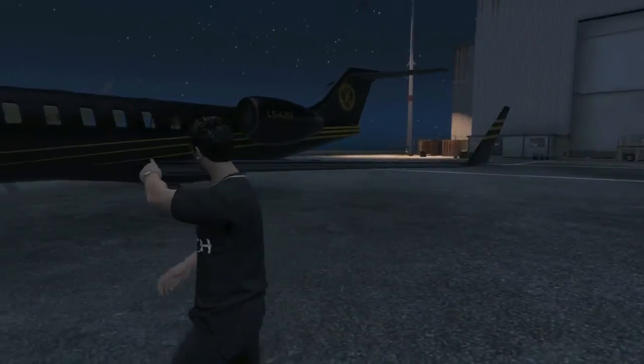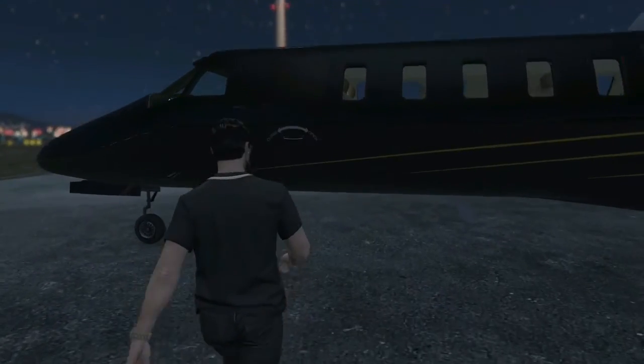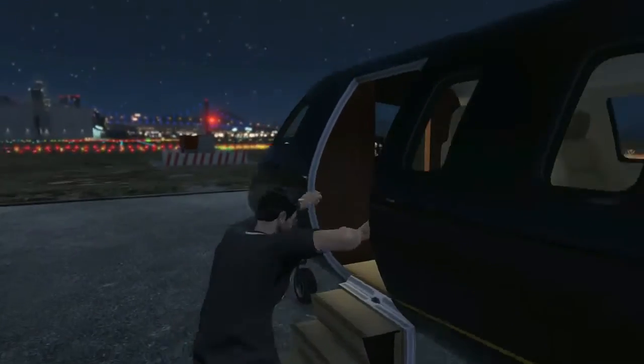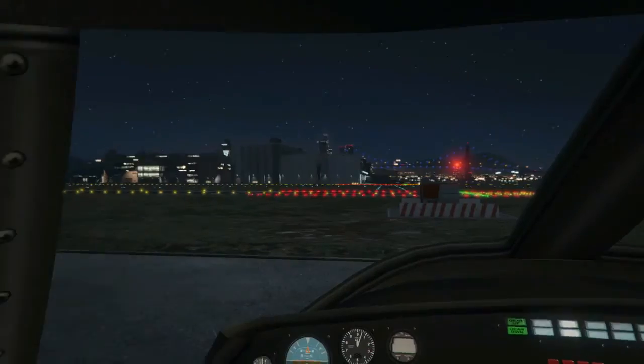So in order to activate this easter egg, just go to the airport and get a regular private jet — it doesn't have to be the new 10 million dollar one. Once inside, go into first person and just take off like normally.